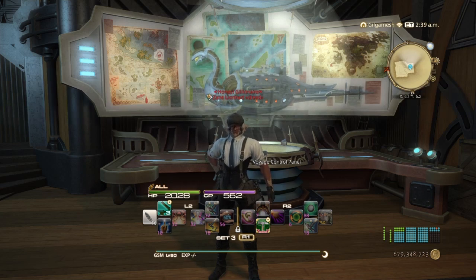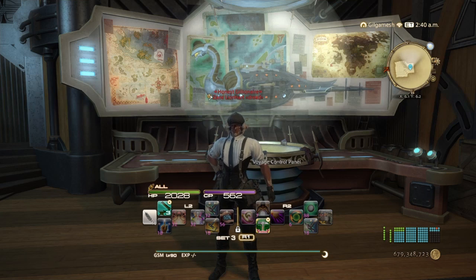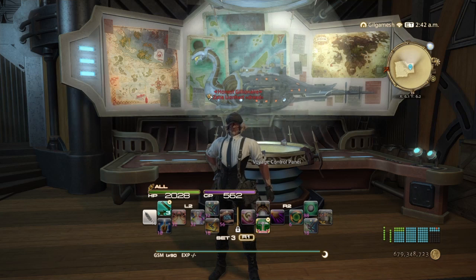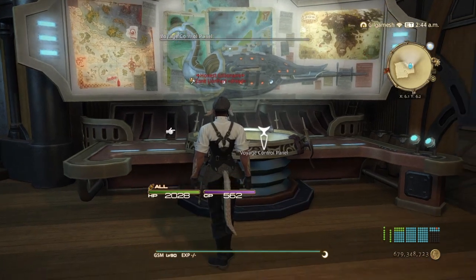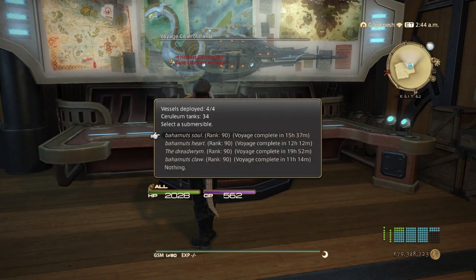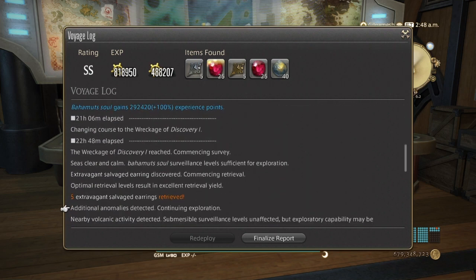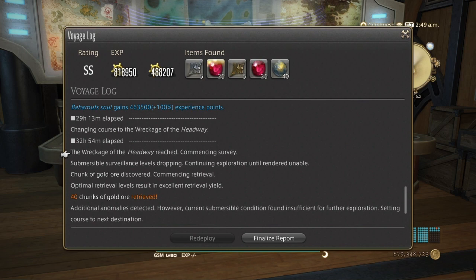So the first thing you need to do is have your submarines ready to go, and you're also going to need three different areas unlocked: the Unidentified Derelict, the Wreckage of the Hedgeway, and the Wreckage of the Discovery. From my previous log, we have the Unidentified Derelict, then Wreckage of the Discovery 1, and then the Wreckage of the Hedgeway.